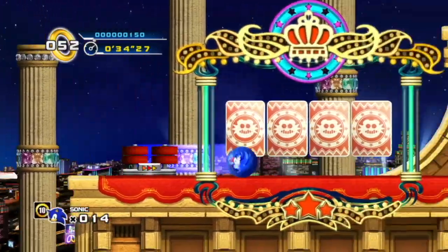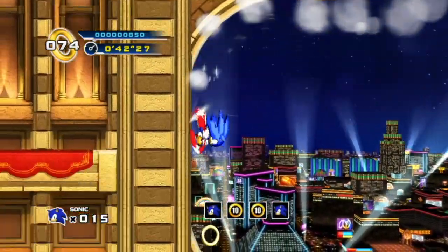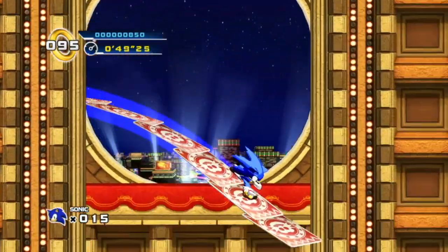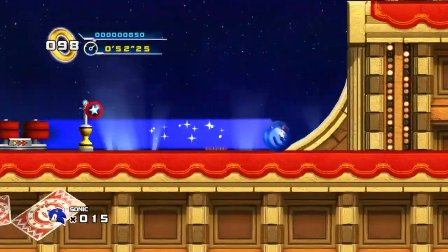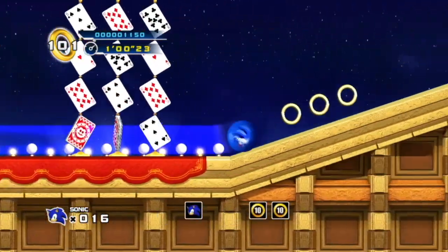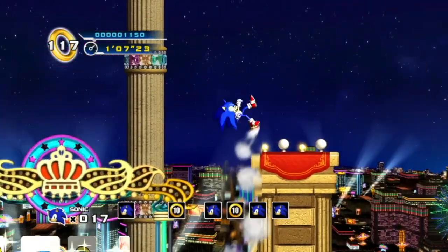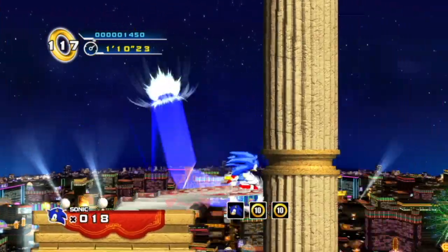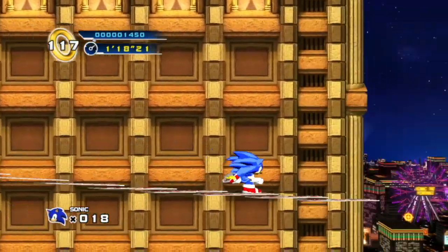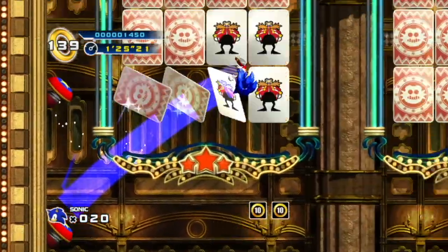For Act 2 of Casino Street, we have these playing cards that flip around and try to knock us off platforms. We also have cards we can run through and match symbols to gain items — doing so will give you a ton of lives, so if you're struggling, definitely come back here to grind. This is when we start to see the real Dimps inspiration for the level design — things start to feel a little cheap from this point on.